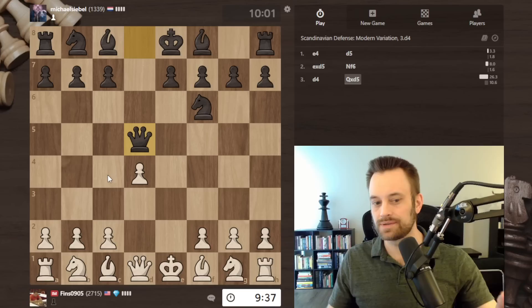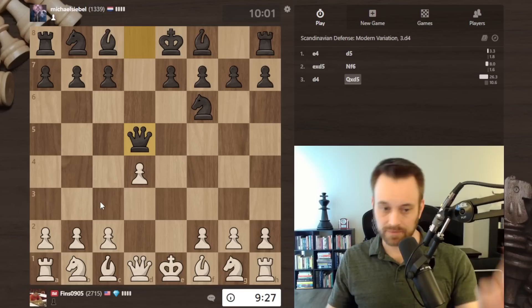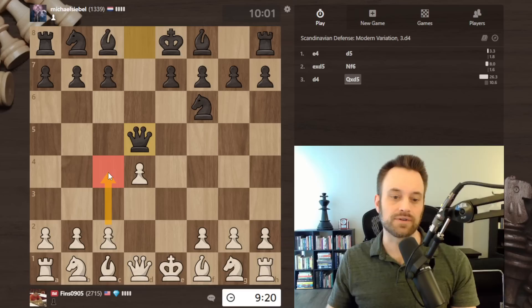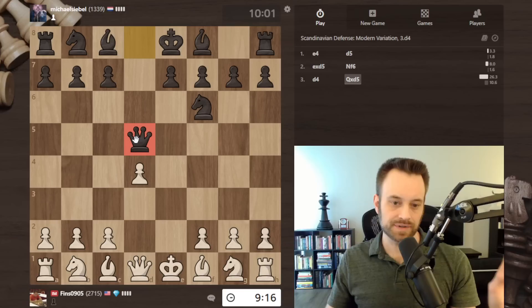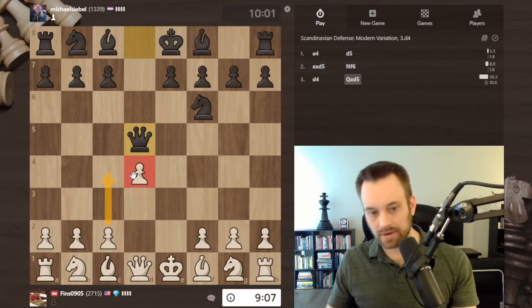This is a potentially big difference between the knight f6 variation and queen takes d5 on move 2. With queen takes d5, knight c3 on move 3 would be blocking the c pawn. But in this case, I am not blocking the c pawn. So if I want to play c4, I can do that. I'm a little surprised black takes with the queen now because I can transpose into lines I'm familiar with. If I play c4, I can look to build around that pawn situation in the center.